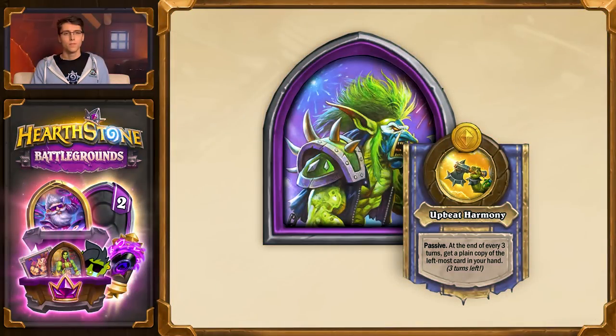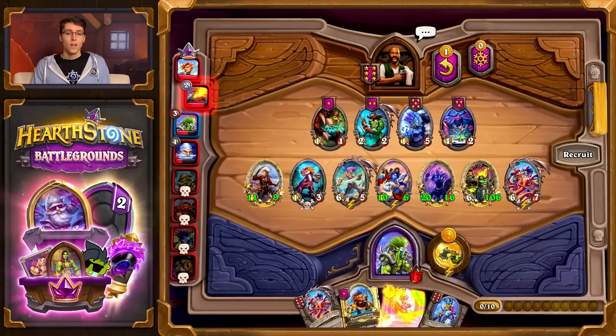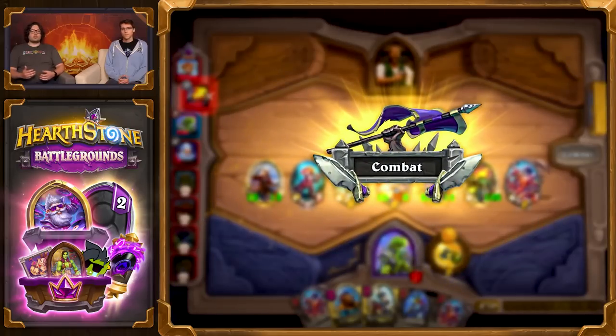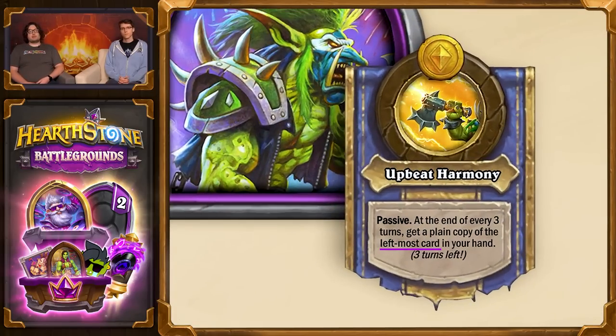That's new minions for every minion type. We've also got a new hero, Rockmaster Voon. His Hero Power, Upbeat Harmony, will make a plain copy of your leftmost card every three turns. This is a great way to get an extra copy of that super powerful minion, and even get a triple if you have two copies already. Notably, it copies your leftmost card — not just minions — so you can use it to copy coins, blood gems, darkmoon prizes, or triple rewards for a lot of additional value.